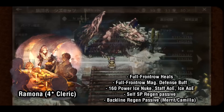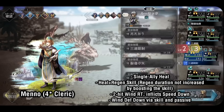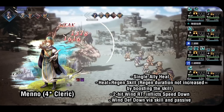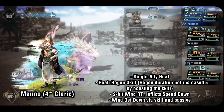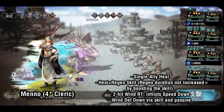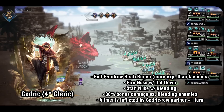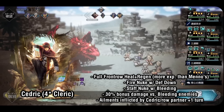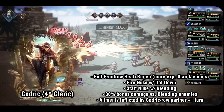Menno is one of two regen casters within the 4-star clerics, alongside Cedric. Early on he only has a single ally heal, but it's decently strong. Later on he gains access to a skill that both heals and grants regen to the entire front row. One important thing to note about skills that both heal and grant regen is that boosting them does not increase the duration of the regen like it would on a skill that only applies regen — boosting only increases the potency of the heal. On the offensive side, Menno is a pretty good wind support with 2-hit wind random target that also inflicts speed down per hit, an AoE wind defense down debuff, and he inflicts 15% wind defense down at the start of battle.